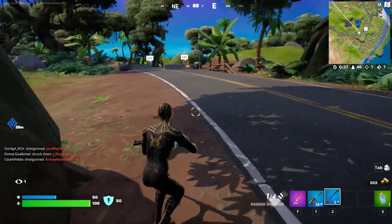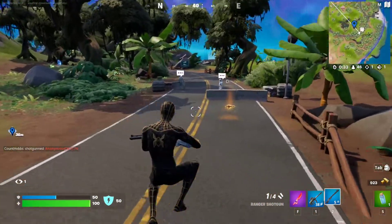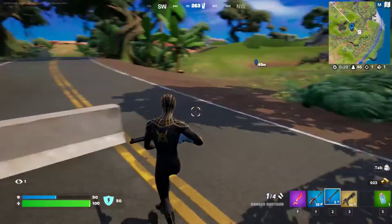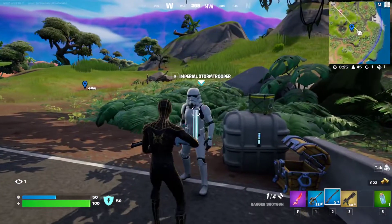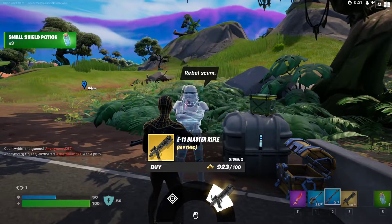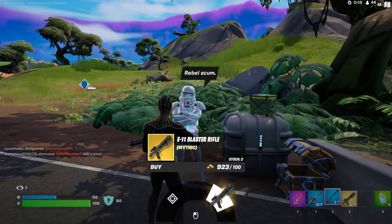Hello everybody, I'm Lubrifruit and in this video I'm going to show you where you can get the blaster rifle in Fortnite. If you want to start the game with a blaster rifle, all you have to do is make your way to one of these stormtrooper checkpoints. You'll find two imperial stormtroopers and you can buy the E11 blaster rifle mythic weapon for 100 gold bars, which is very cheap.